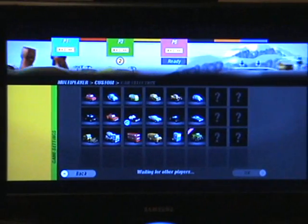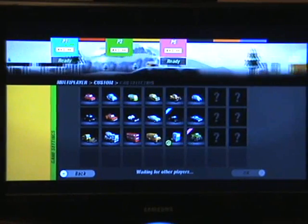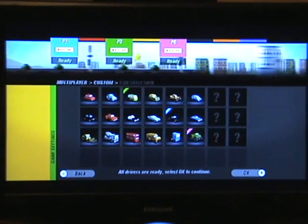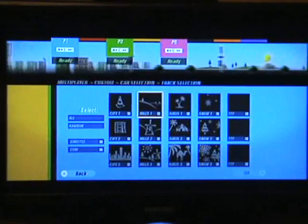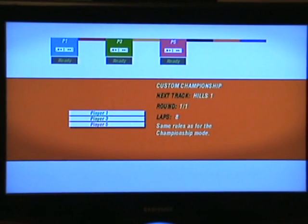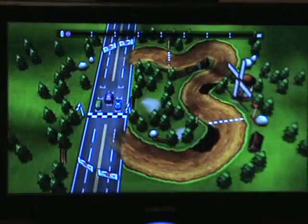You get a choice between different weight classes and different cars, and there's a load of stuff that you have to unlock but also a load of stuff unlocked right at the start. There are things like tractors, police cars, nice little Porsche-type things, VW vans and more. You also get a choice between different race tracks and types, and arenas to play on. There are 32 cars over 4 categories, 12 tracks, 3 arenas, and 7 modes.